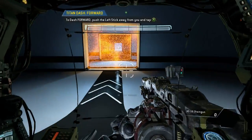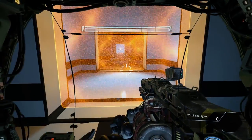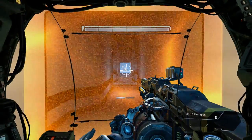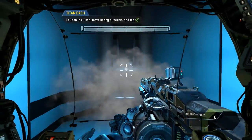Dash forward. Good job. Please proceed to the exit. Titans frequently dash to avoid threats in combat. Move down the hallway while avoiding the rockets.